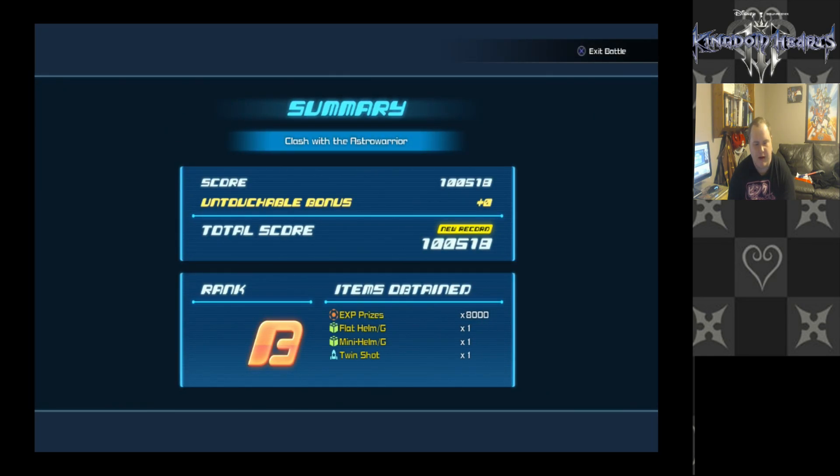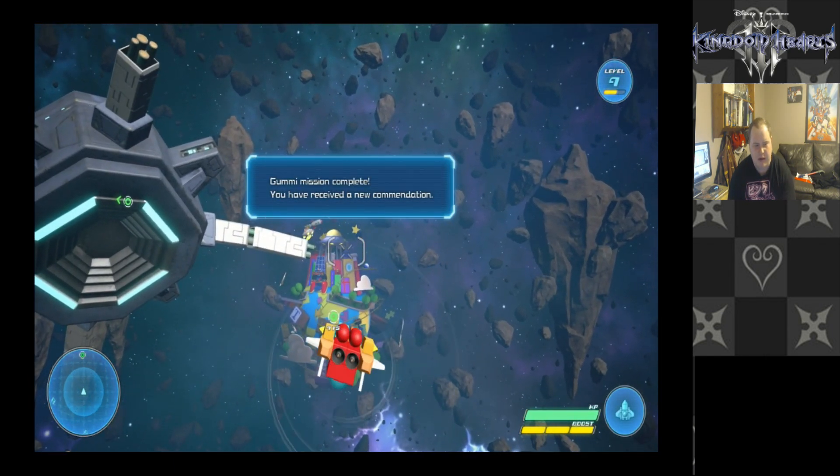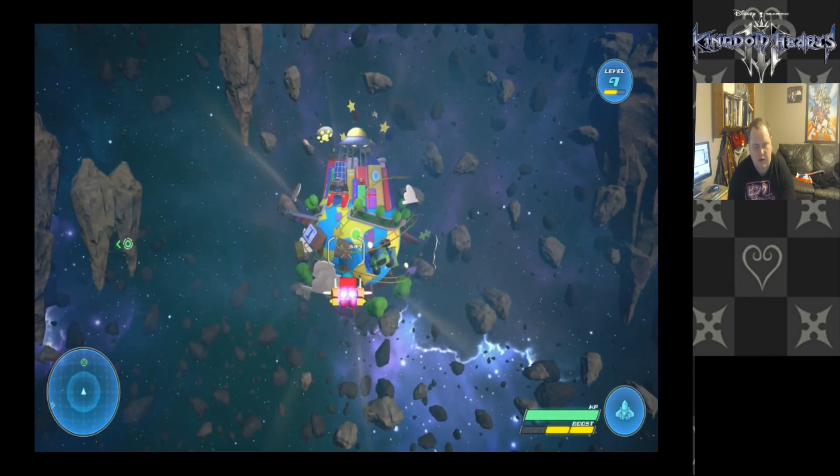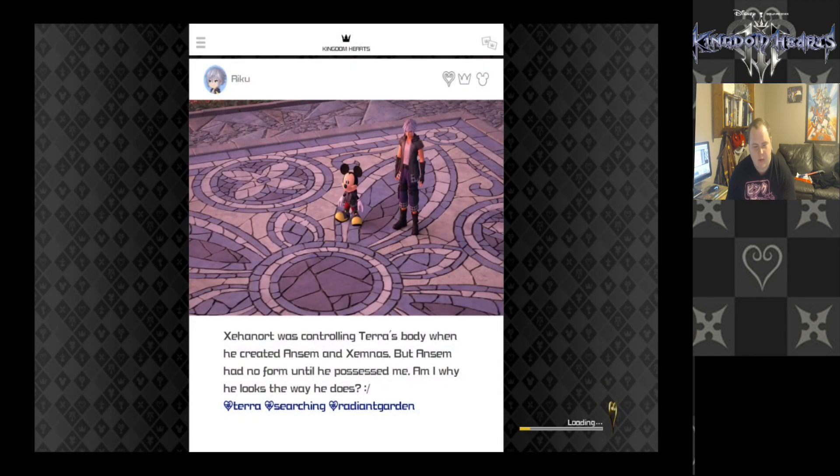We might need better guns. B-rank experience — got the twin shot, kind of mission complete. You have received a new accommodation. We got a booster — let's go! Saying what was controlling Terra's body when he created Ansem Xemnas — but Ansem had no form until he possessed me. Am I why he looks the way he does? Maybe. Hashtag Terra, hashtag search, hashtag rating burden — I guess that's what you call a hashtag in this game.